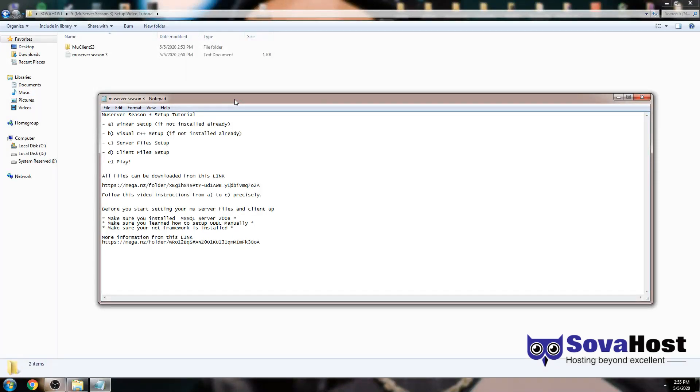Hello there and welcome to another tutorial for Season 3 EMU Alliance Setup. The first steps are always the basic steps. Make sure if you didn't already install WinRAR and Visual C++ Redistributables, which you might require. I will have them in the MuseServe files if needed.